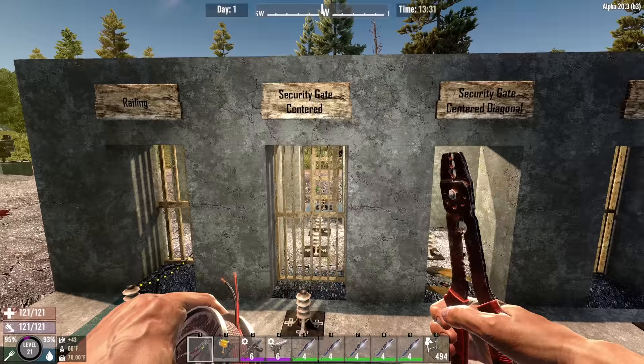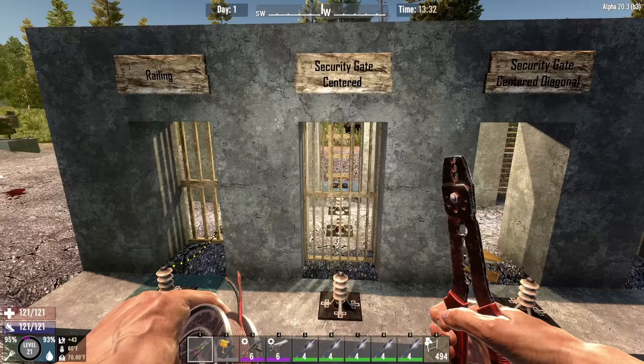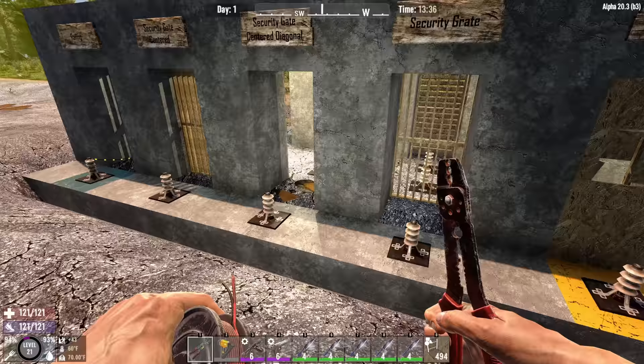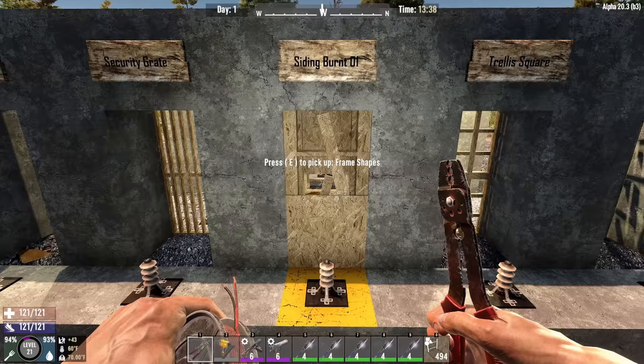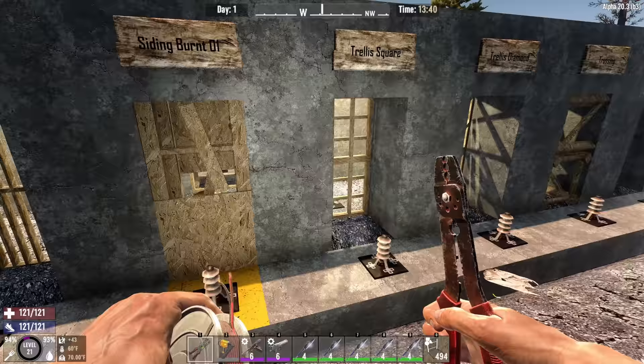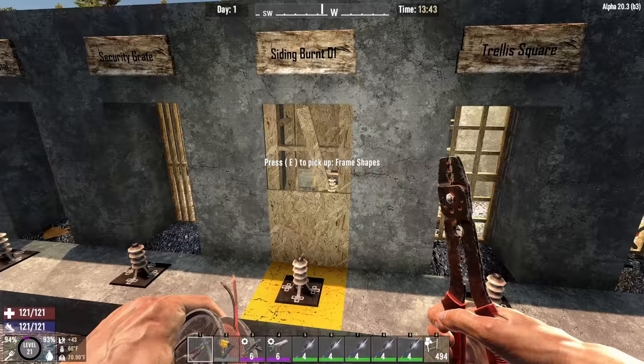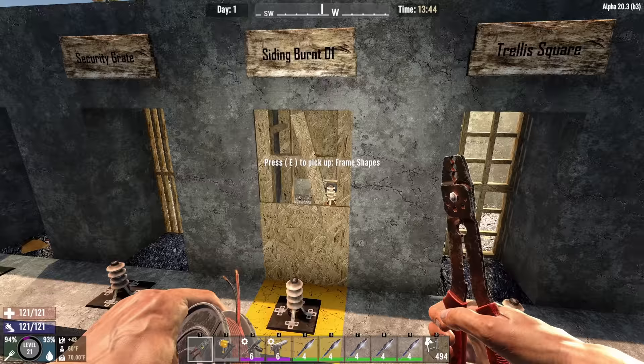Security gates — you cannot reach through these, but they've become some of my favorite pieces to use in the game. You can shoot through them without any problem. There are different variations: a diagonal one and regular ones that line up straight. These are all really good, also if you use them for light filtering. The next one I flagged as yellow because it has some interesting use cases — I'm going to do a whole other video on it, but this one has some implications for gardening.